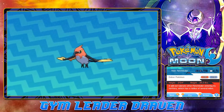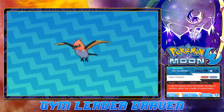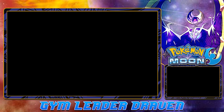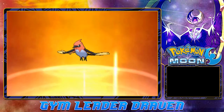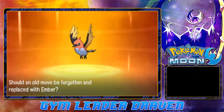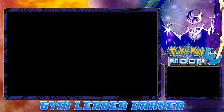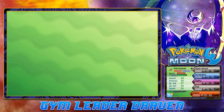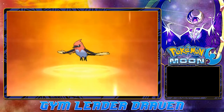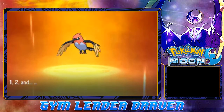Fire and Flying type. 'It will not tolerate other Fletchinders entering its territory, which has a radius of several miles.' Which is awesome. And now that it's evolved, it will learn a new move — and that is Ember. I kind of want to take away Flail. We don't really need that anymore.